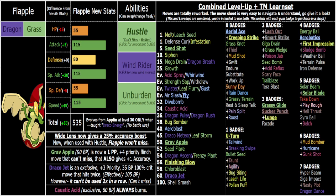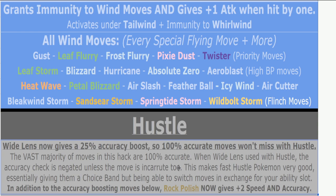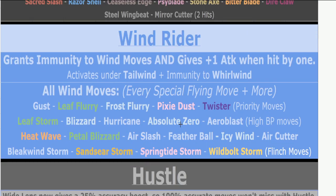Flapple the goat — Hustle is buffed, I'll get more into that later. Wind Rider is a great ability now, very fitting. It's such a cool ability on a Grass/Dragon, especially because you're weak to Flying and Ice, so you're immune to every single special Flying move in the game — besides Peak Blast technically, but that's only on Toucan. So every widespread special Flying move you're immune to, which is awesome.